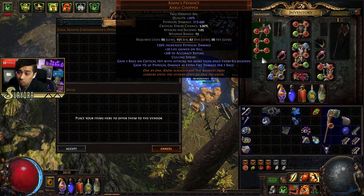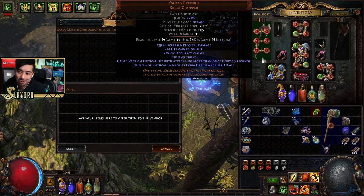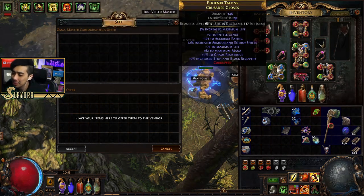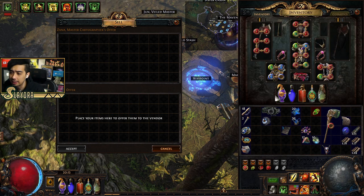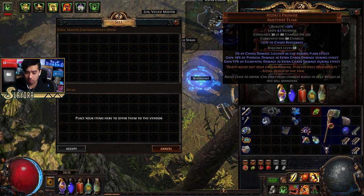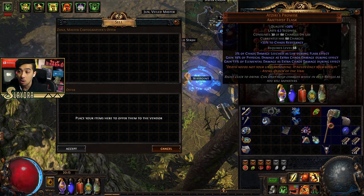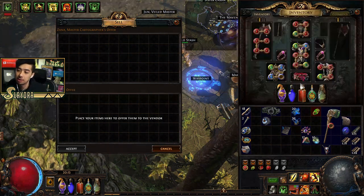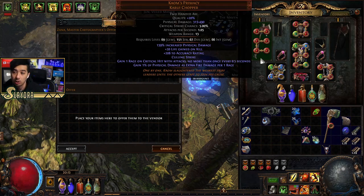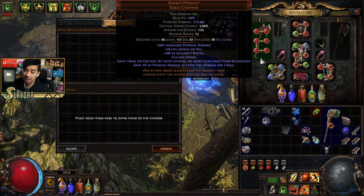This weapon happens to have Culling Strike built in and is super cheap — like one chaos. Now for flasks, since we're getting toward the late game, we really want to quality everything up. I mentioned the gems already — I showed how to quality up using armorer's scraps and whetstones. You want to start min-maxing everything right now.